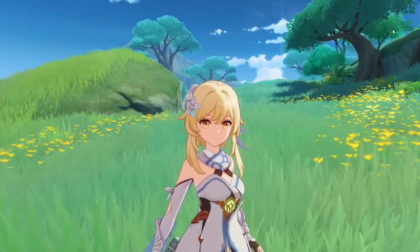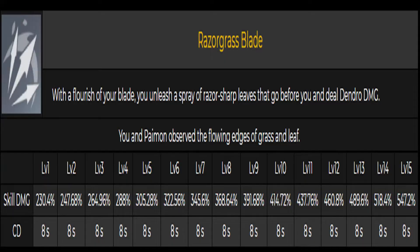Let's take a look at the elemental skill: Razor Glass Braid. You just make razor-sharp leaves that go before you and deal dendro damage. The damage is going to be 414% at level 10, with a cooldown of eight seconds — just dendro damage.